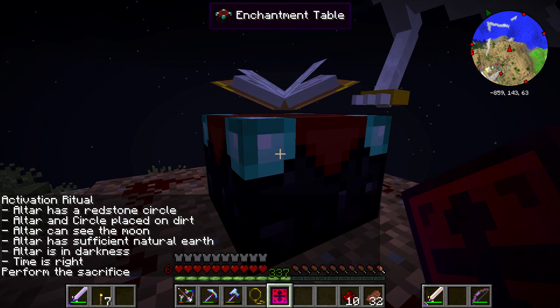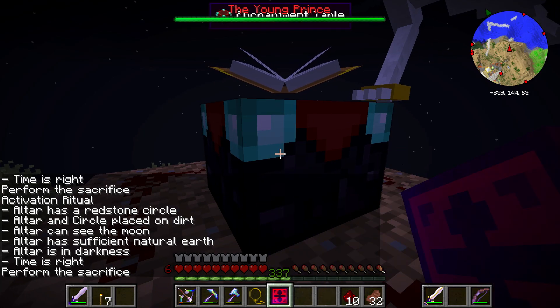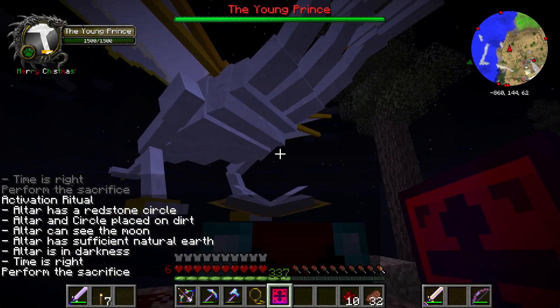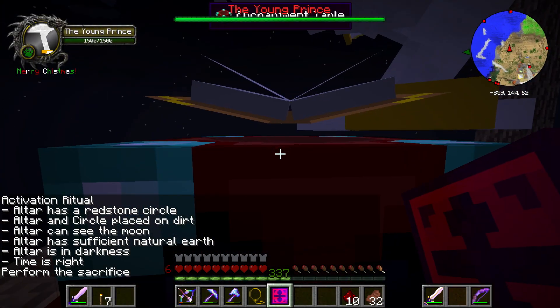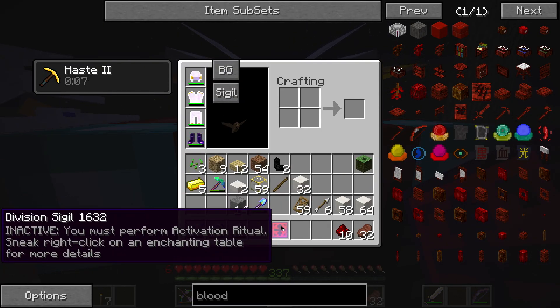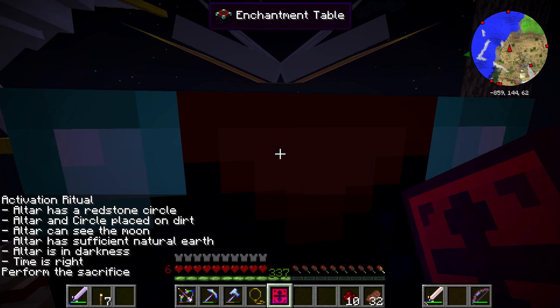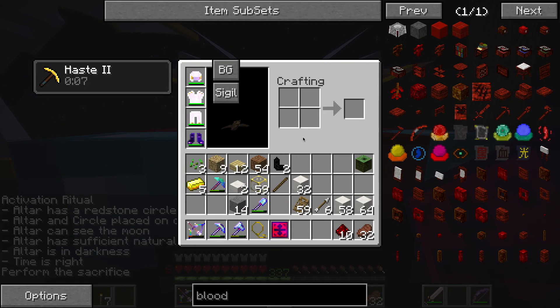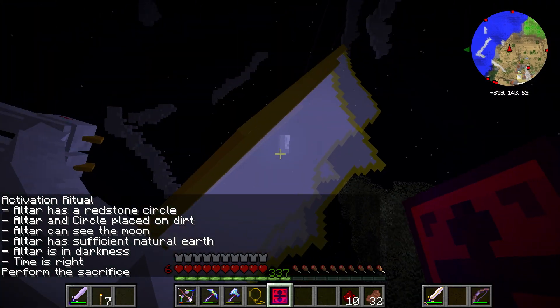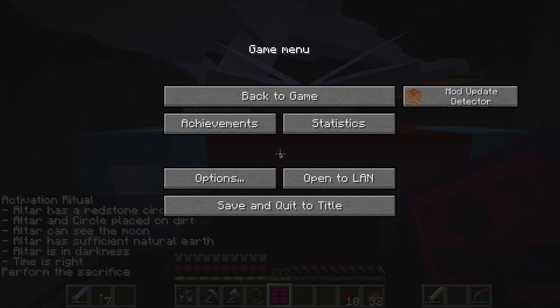Perform the sacrifice! What am I supposed to do? The time is right — perform the sacrifice. What's the sacrifice? No, no, I don't want to sacrifice William. You must perform the activation ritual. But I don't know what the sacrifice is. Maybe I can figure it out real quick — I can pause the game. Okay, I have to kill a mob, and I don't know what type, and I might have to kill it right there.